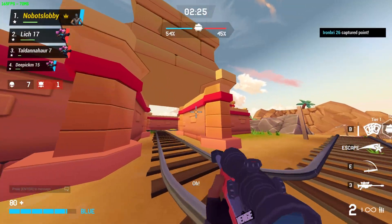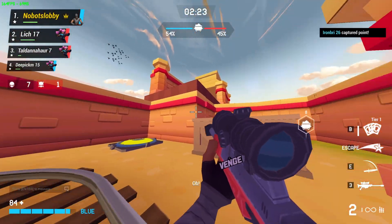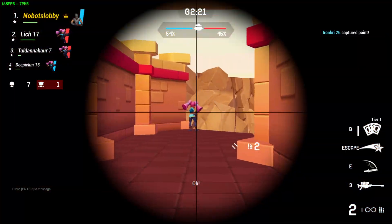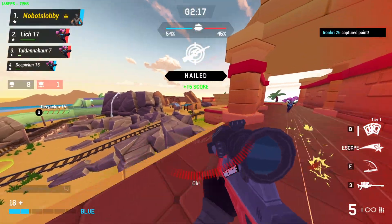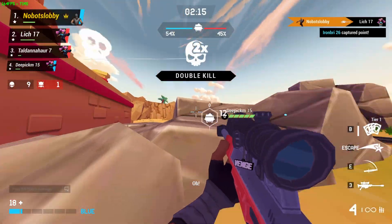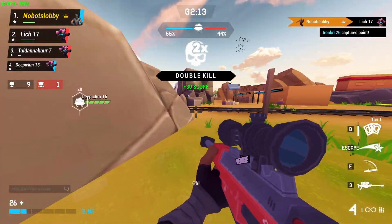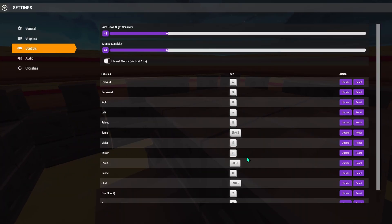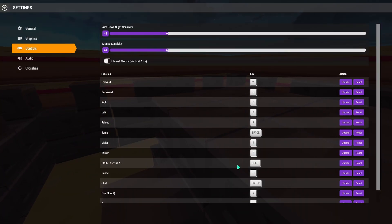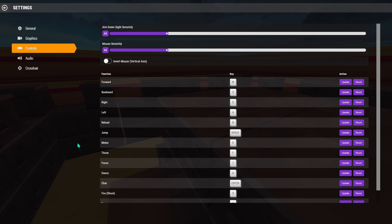One thing I've had trouble with is I'm used to pressing Shift in other games to run, but this game doesn't have the option to run. Instead, the Shift button is used as a secondary button for aiming down sight. So my muscle memory was making me press Shift to run but I was ending up aiming down sight instead. You need to change the focus button assignment in the control settings from Shift to any button that you are not using.